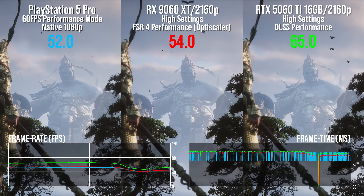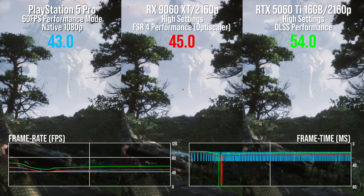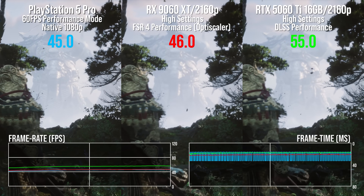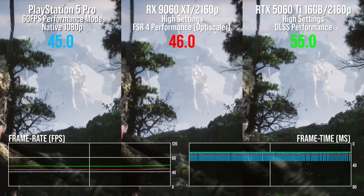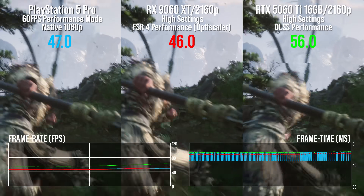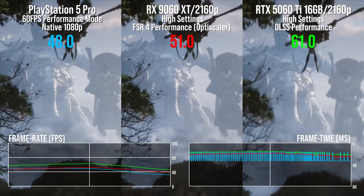Both of these cards are pretty good at achieving Pro-like performance levels, sometimes with overhead to spare. Here's Black Myth Wukong — not the most optimised of console games, but a good start. Performance mode on Pro still runs at native 1080p, and while frame generation is bafflingly used elsewhere, the Prologue stage does not use it. And as we're running unlocked effectively, we can compare our PC GPUs at the same settings to the Pro.